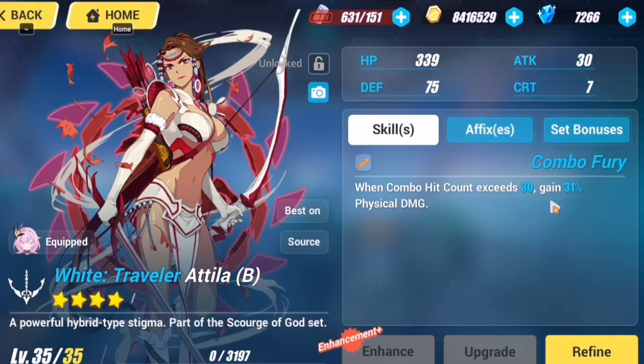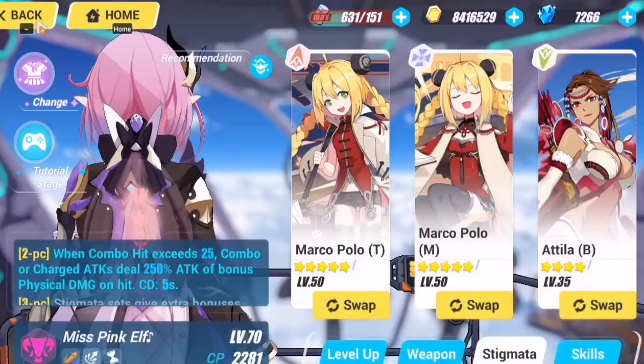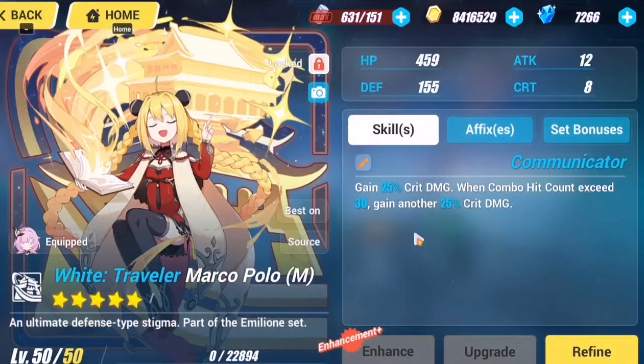Miss Pink Elf does a lot of combos that exceed 30, so that's 31 plus 31 physical damage combined with Marco Paulo T, which gives 15 physical damage. When your combo hits exceed 30 you gain another 15 physical damage, so that's 30 total. Combined with Atelia B that's about 61 percent physical damage when combo exceeds 30. Marco Paulo M gives 25 percent crit damage and another 25 percent when combo exceeds 30, so that's 50 percent crit damage.